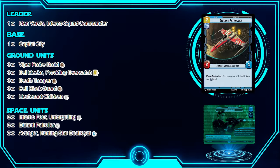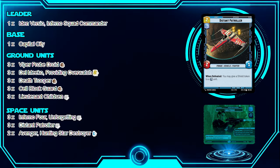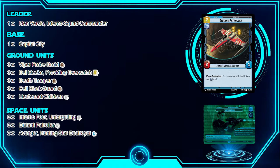We have three Distant Controllers. When defeated, you may give a shield token to another Vigilance unit — great for protecting Lieutenant Cell Block Guard or Del Miko. You want your Inferno Four to get defeated anyway, but you really want to try to get that shield onto Cell Block Guard or Del Miko to keep the control going.